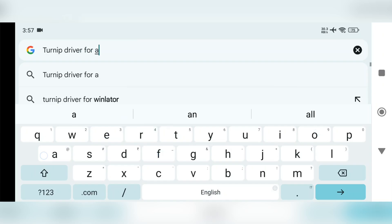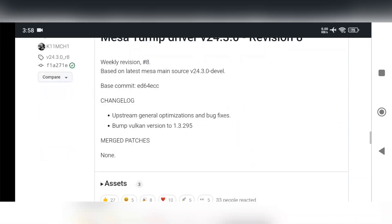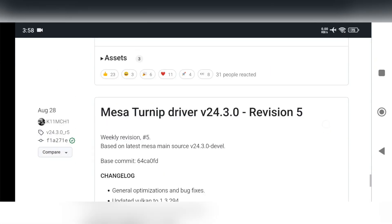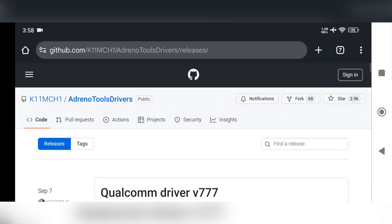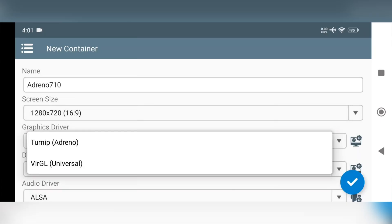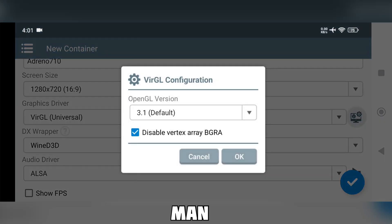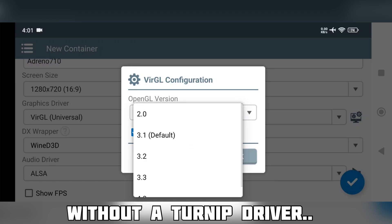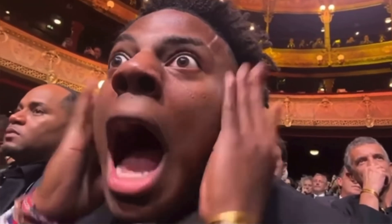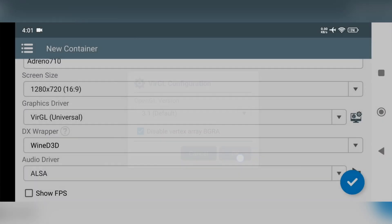Trying to find a solution on the browser — still no drivers available for the Adreno 710 GPU. Hopefully it will be fixed soon. This GPU is similar to the Adreno 642L on the 778G, which runs most emulators pretty well — even GTA 5 runs at an average of 15 frames. It has the same number of shader cores. As for a solution: the only possible way is to set VirGL as the graphic driver, which is universal for all GPUs. A GPU without a Turnip driver is like a Mali GPU — limited and never reaching its full potential without proper drivers.